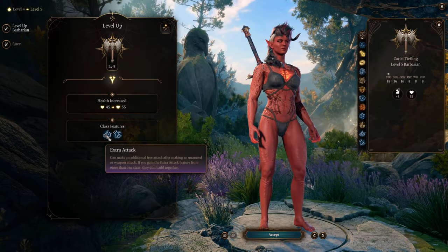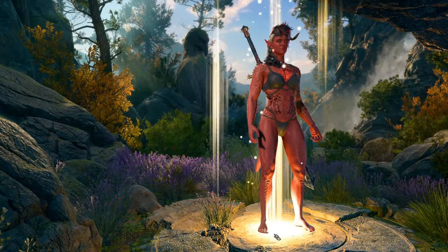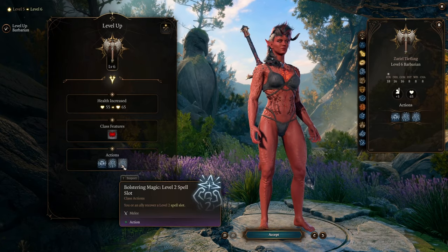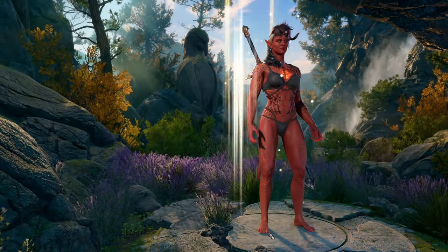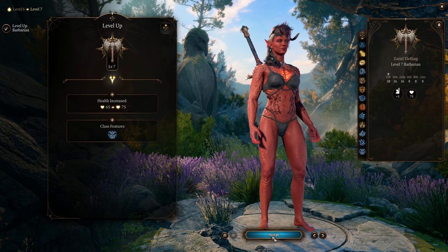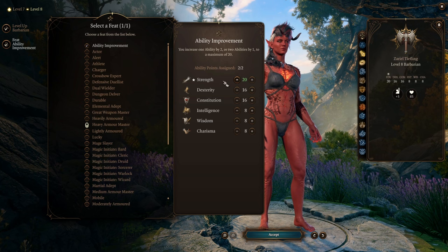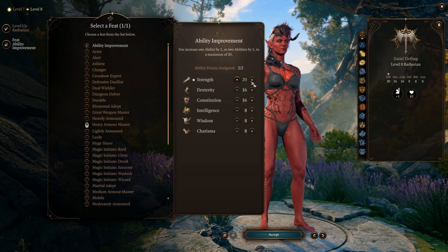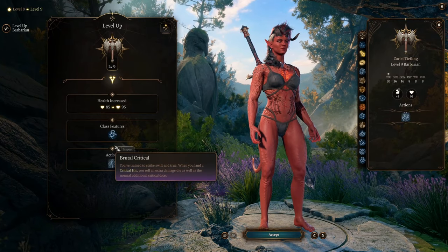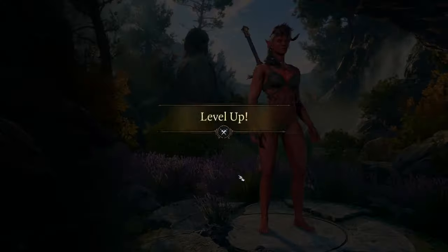At level 5, we'll get an extra attack as well as fast movement, giving us essentially double the damage in a turn and 3 extra meters of movement. At level 6, we gain Bolstering Magic Boon, as well as the level 1 and 2 Replenished Spell Slots — very handy for the character or others in the party. Level 7 brings Feral Instinct: plus 3 to initiative and we can't be surprised. At level 8, we gain another feat — I would recommend boosting Strength up to 20. Level 9 gives us Brutal Critical and the level 3 Spell Slot Restoration, handy for spellcasters in your party.